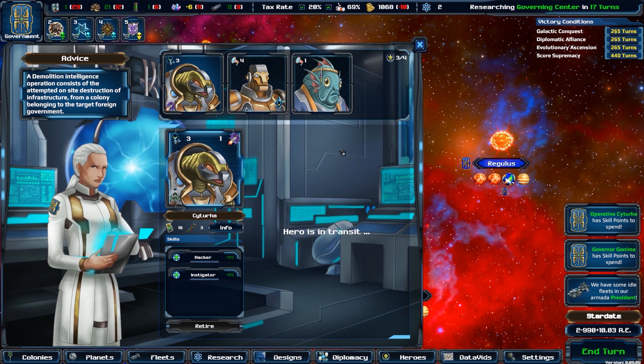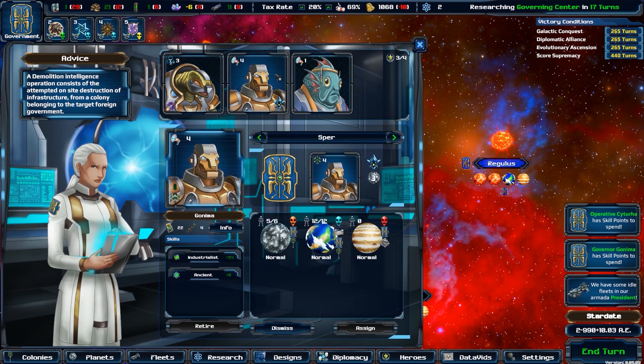Admirals serve by leading your fleets, providing them with the benefit of their skills, such as Navigator, which increases the fleet's hyperspace rating, or Engineer, which increases the fleet's resistance to damage.